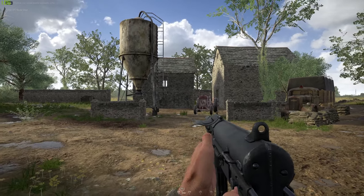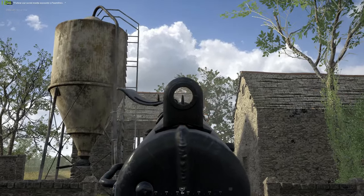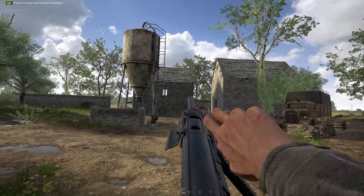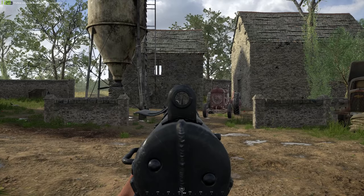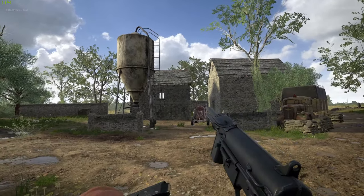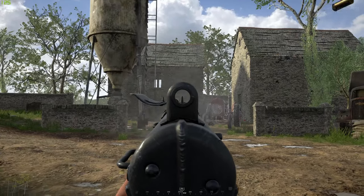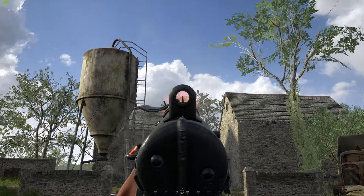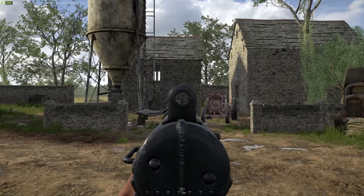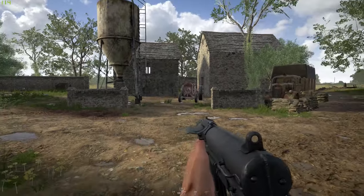Now for some recoil. I'm aiming at a little house 25m away just to see how bad or good the recoil is. It's got pretty hefty recoil — it just goes straight up and veers slightly to the right. When crouching and shooting this weapon it doesn't seem to affect the recoil much. There might be a bug where crouching doesn't affect it. To control the recoil it's a simple downward bounce movement, and very slightly to the left to keep your shots grouped together.